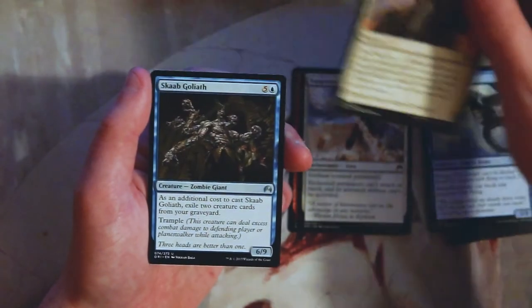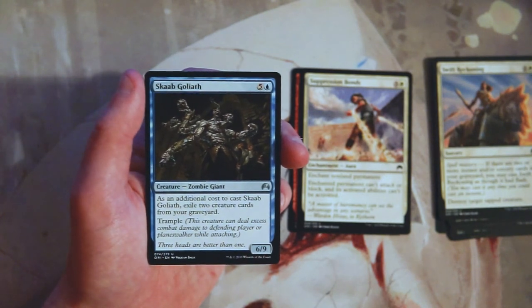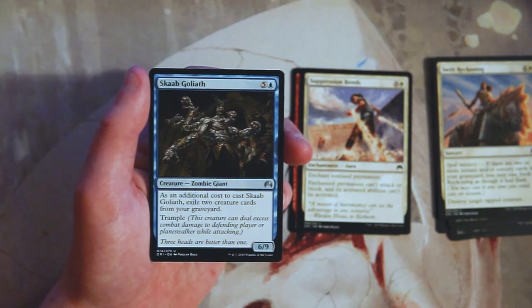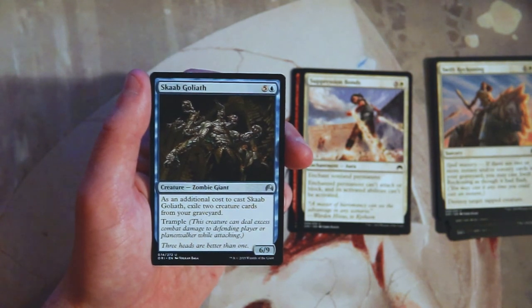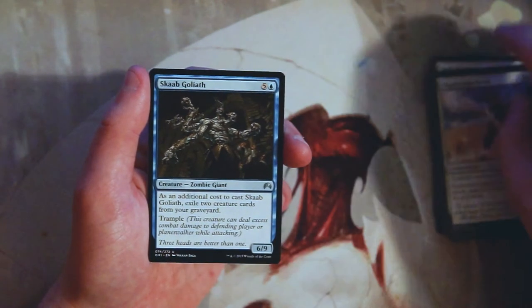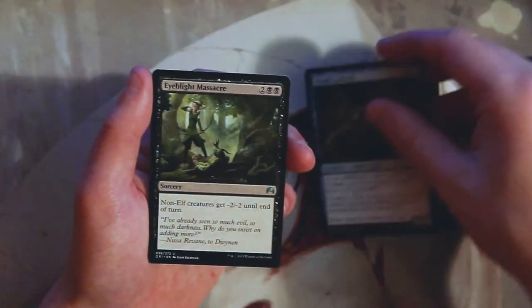Scab Goliath is a 6/9 for six mana — as an additional cost to cast it, exile two creature cards from your graveyard, and it has trample. This is what we call a bomb at the uncommon level, which is very, very good. Exiling two cards from your graveyard is not a huge deal if you've got enough creatures in your deck. So far, this is kind of the pick — it's just a big bomb, and you can't really say no to big bombs. Remember B-R-E-A-D, everybody.